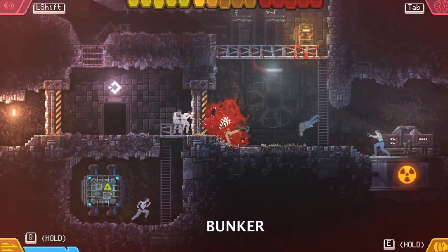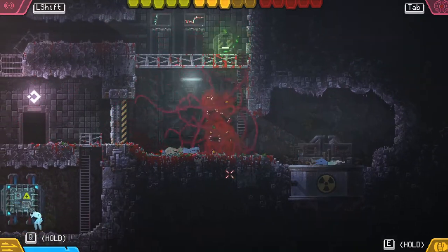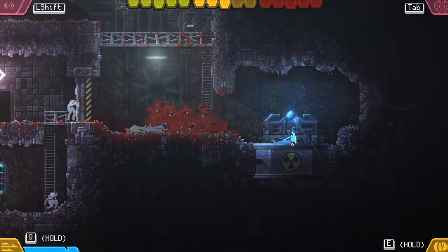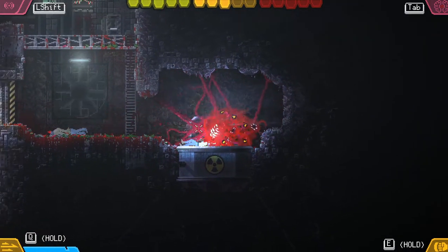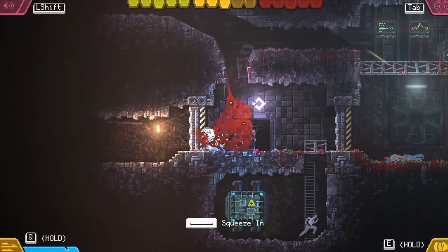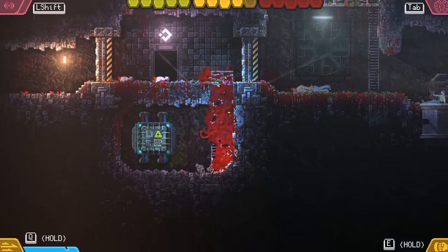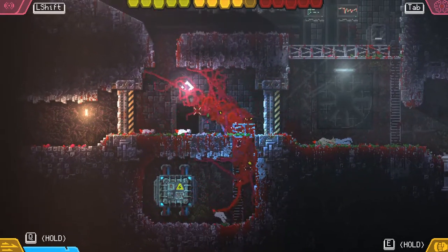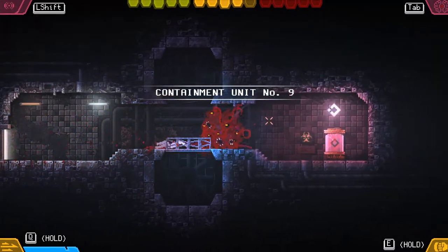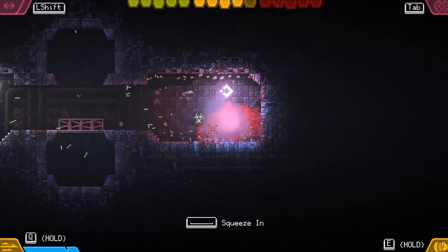This is the bunker. You don't need any abilities for this one — it's kind of a freebie. You should get it on your way through the level normally, since you have to pick up the nuclear reactor core in order to progress through the game.